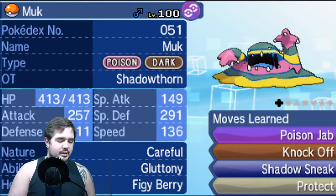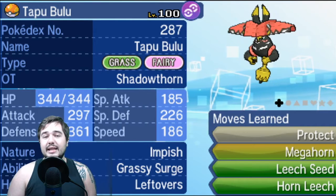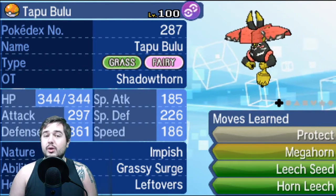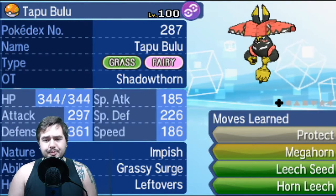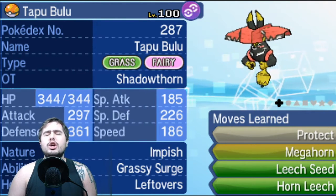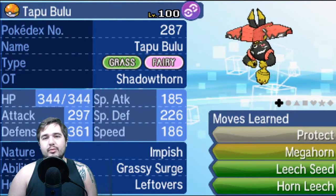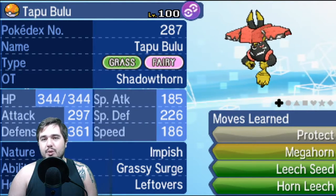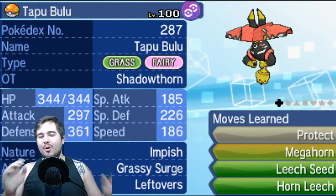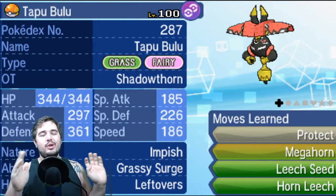Then I put on a physically defensive Tapu Bulu — I used this set in a previous VGC team. It just lives so many hits, threatens out so many things, and is able to get chip damage off for Buzzwole or Salamence to sweep.